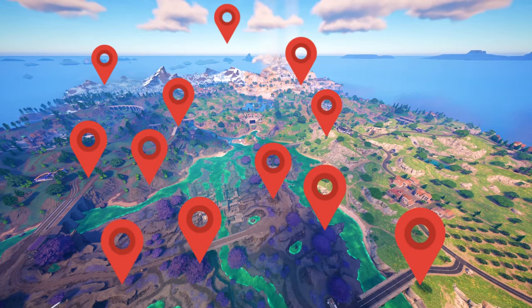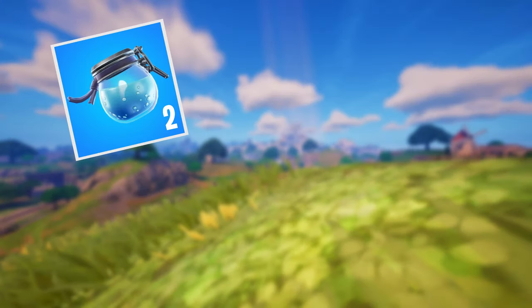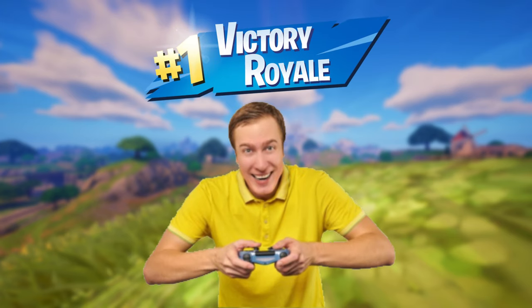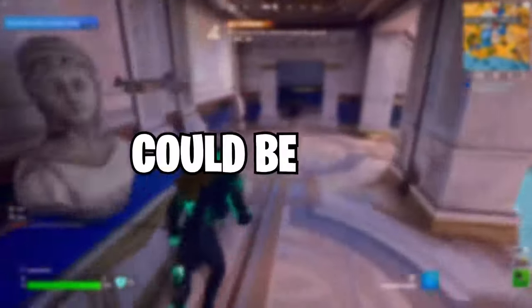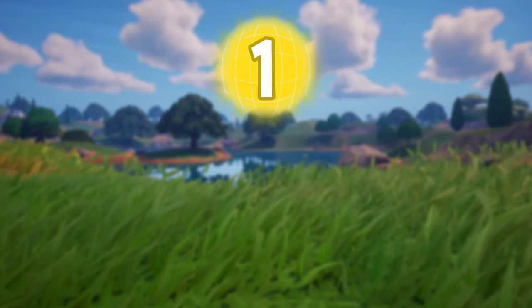I tore apart every single landing spot in the game to find the absolute best spots to land to get full shield, the best weapons, good rotation, and a medallion to set you up to win the game. I'm going over three different drop spots in depth, so if you don't like the first one, stay on the video, because any of these three could be your new favorite place to land in Season 2.